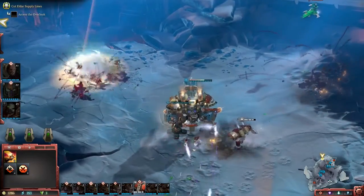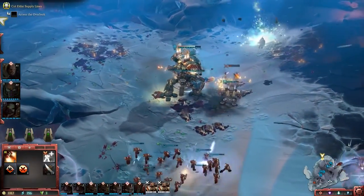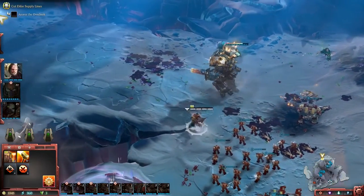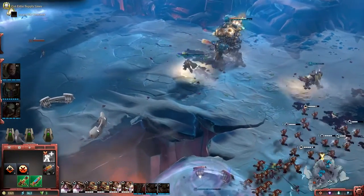Skill is involved — those Howling Banshees got out of the way — but because Solaria was supported by Gabriel and the rest of the troops, we were able to eliminate them.